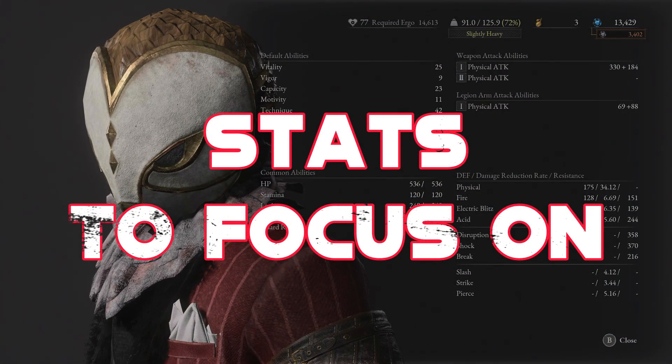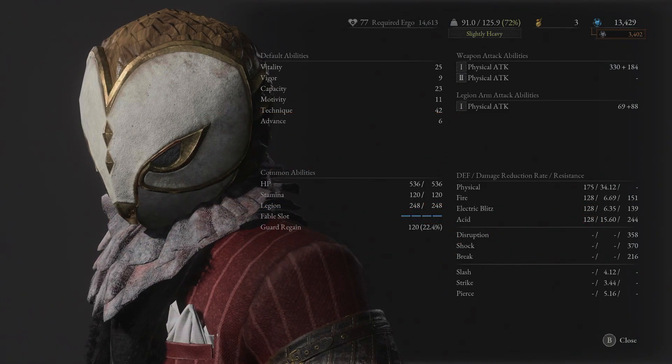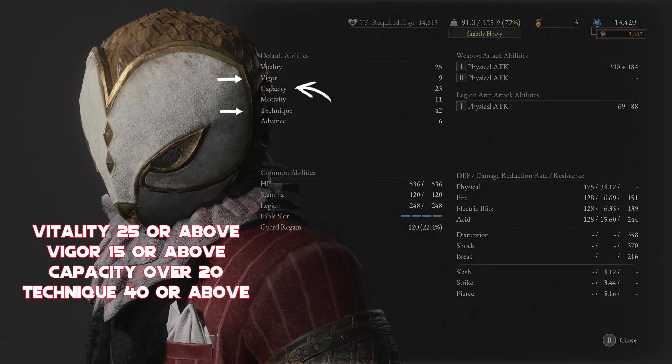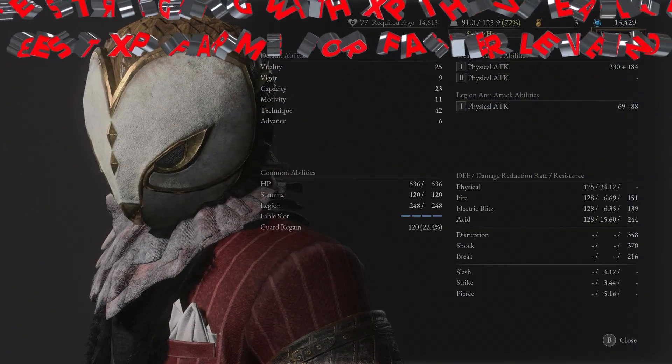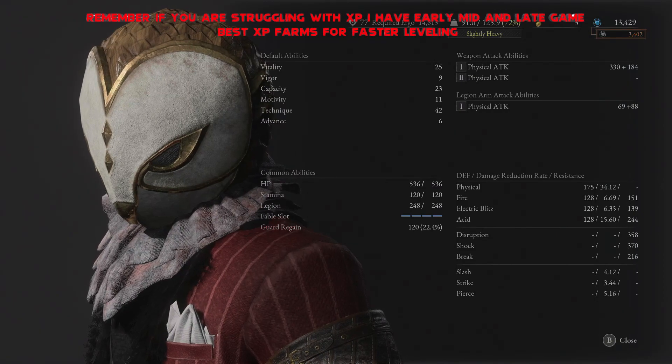For your stats you're definitely going to want to focus on vitality, vigor, capacity, and technique. Vitality you'll want well over 20, vigor probably above 14 or 15, capacity over 20, and technique as high as you can get as long as it's still giving you nice damage numbers.